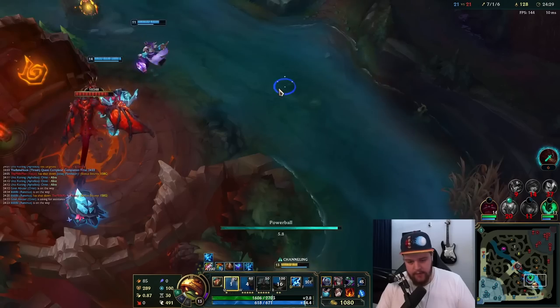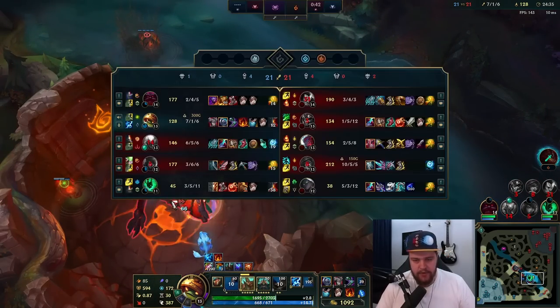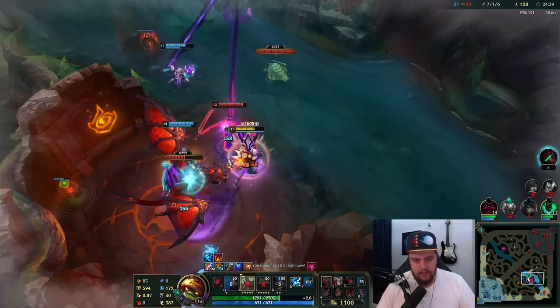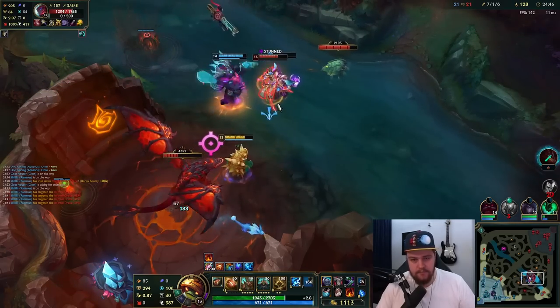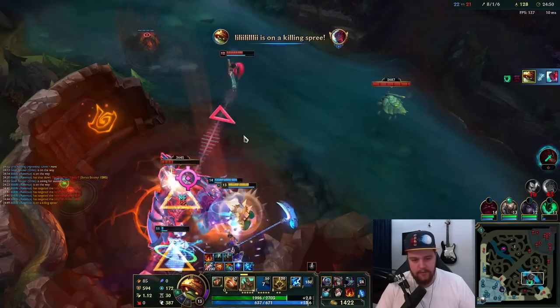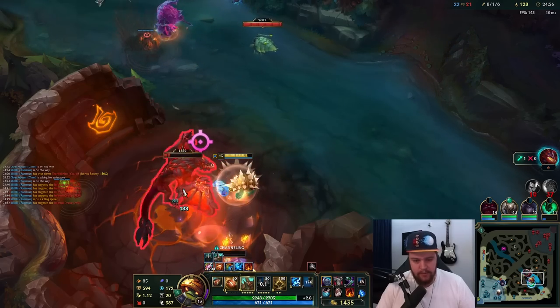Phase Rush is kicking in as well so we have the movement speed. I just have to make sure I go for Xayah — she does have Cleanse but it doesn't matter much. We have to get this dragon down. I'm just trying to taunt him, he hits himself to death on me — perfect. My main focus is still the dragon because Jarvan is going to get here very soon and if we don't hurry, we're doomed.